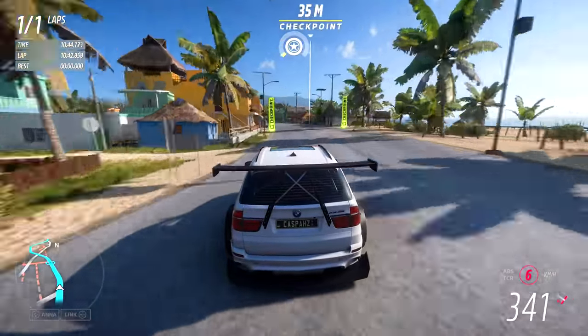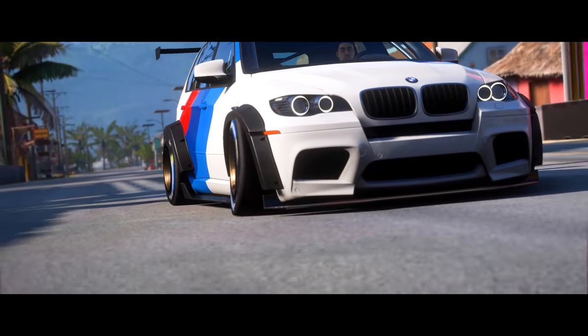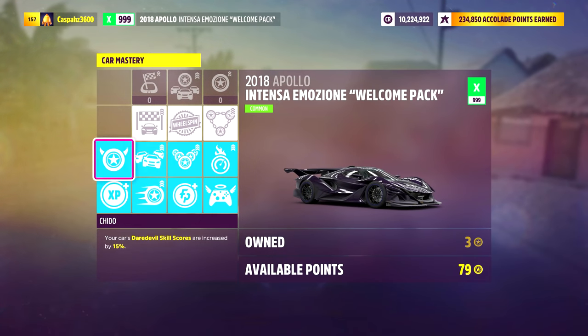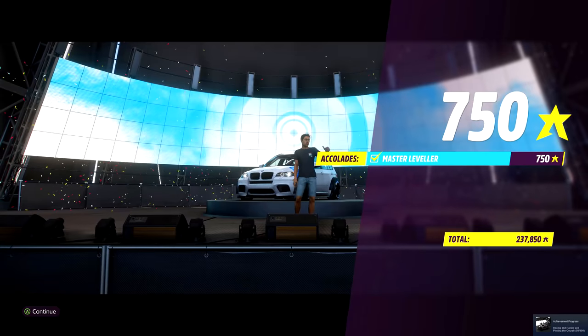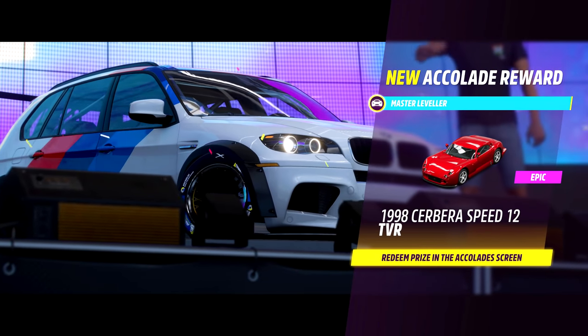One lap with this vehicle takes about 10 minutes 45 seconds — it is just a little bit longer than it would be with the Sesto Elemento, however you don't have to worry about it running off track. Before performing any races, I would highly recommend unlocking this perk as it is going to give you a permanent 20% XP increase for every finished event. If you let this run for 50 laps straight for 8 hours, this is going to give you approximately 2.5 million XP.